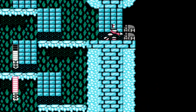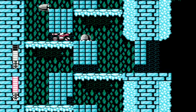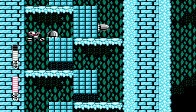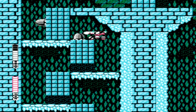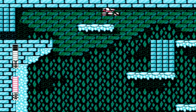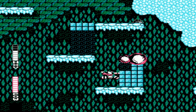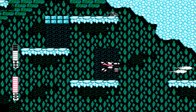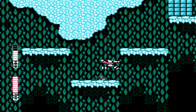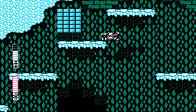You have the opportunity to get some homing missiles here, but don't drop down there. There are a lot of spikes, and a lot of UFOs, and a lot of ugly stuff. You don't want to get there, because you'll probably die if this is the first time you play Blaster Master.